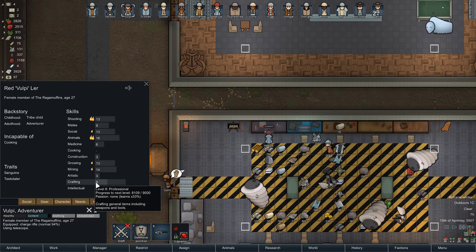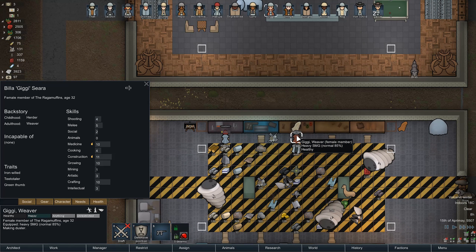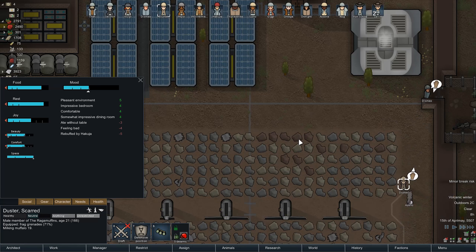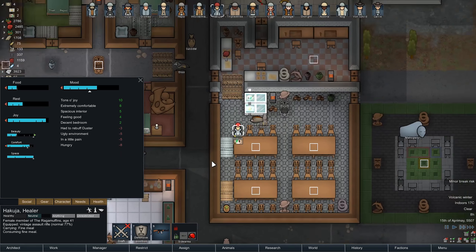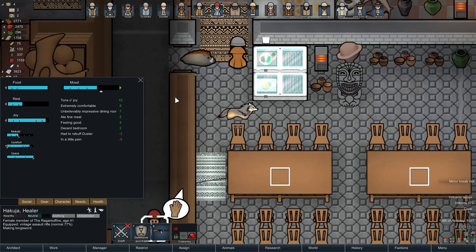Granted, her crafting skill is not great and it probably never will be because she's not interested in it. But hey, it helps. Gigi's not interested either, but she got herself up to level 10 - credit where credit's due. Look at Duster - he got rebuffed by Hakuja. I'm sorry. This cougar doesn't want any of what you got. She's a little bit hungry right now though, so if you have some food, think about it.